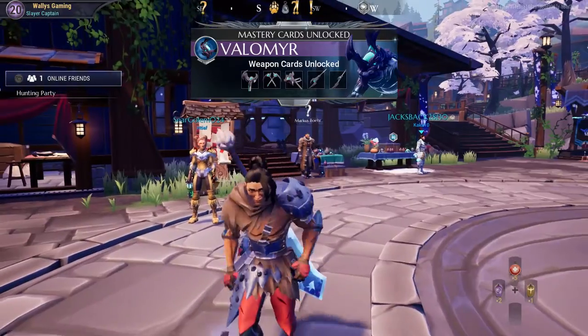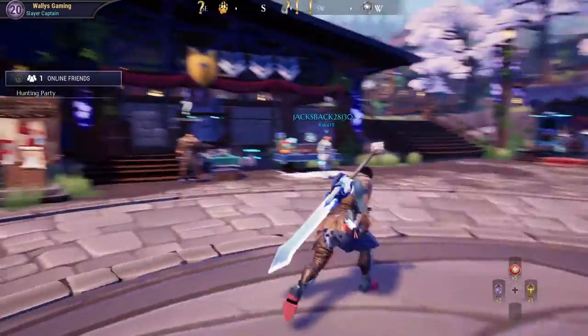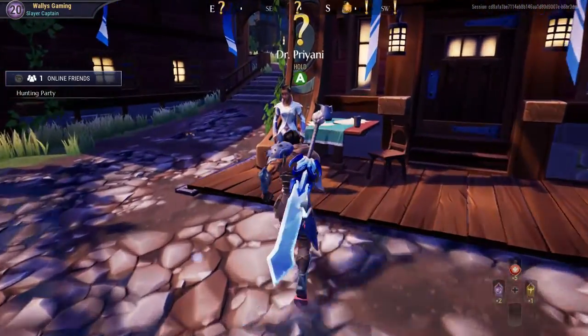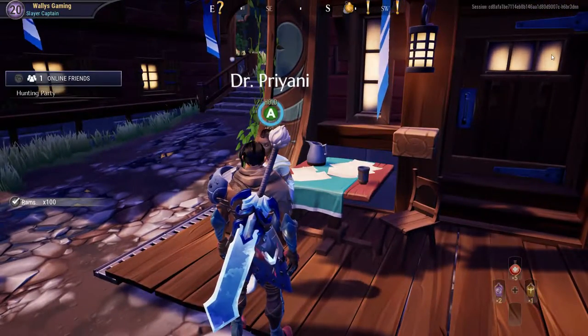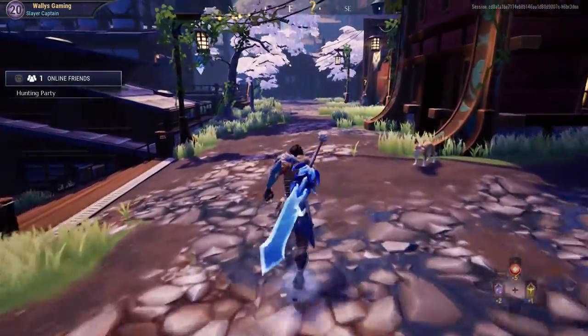We're going to find some new items that will allow us to push our gear just a little bit farther. So what we're going to do next is head on over and talk to everyone in town that we have the opportunity to. So this one here is Dr. Priyana. We're going to turn this in, but she just says greetings, so she doesn't have anything. We are going to head on over to our gun friend here.